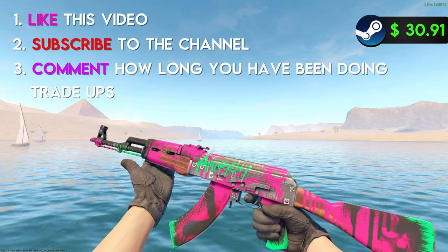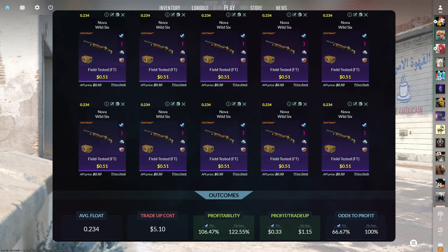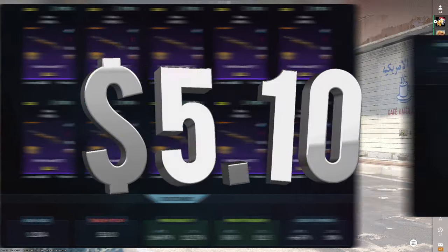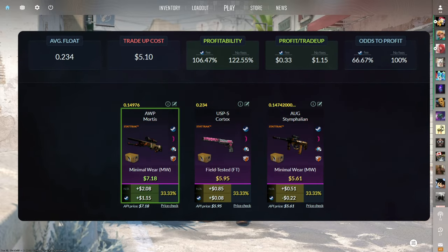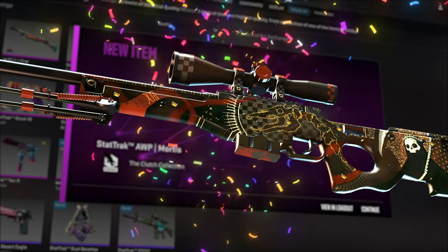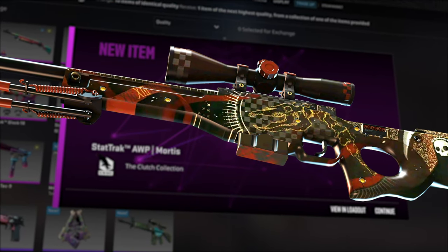Now let's check out the rest of these tradeups. The eighth tradeup consists of 10 StatTrack field-tested restricted skins from the Clutch Case below a 0.234 average float. Make sure to get each input for $0.51 or less. This tradeup costs $5.10 total and has a 106.47% profitability after Steam fees with a two-thirds chance to profit each time. The best outcome is the AWP Mortis at just over a dollar of profit. Show us the Mortis — let's go! A dollar and 15 cents straight to the balance. We will take that any day of the week.